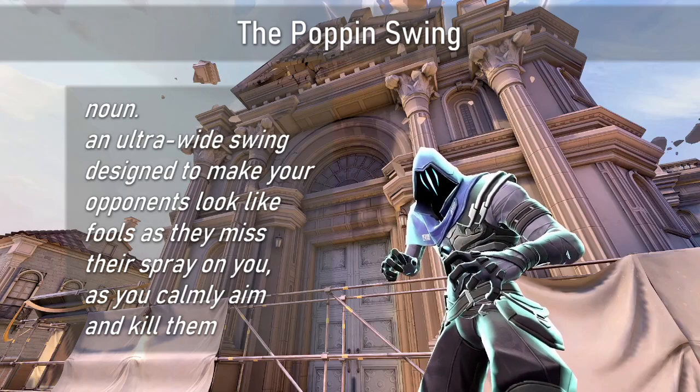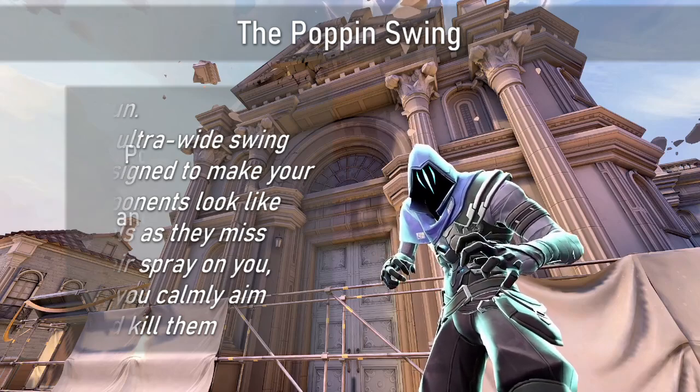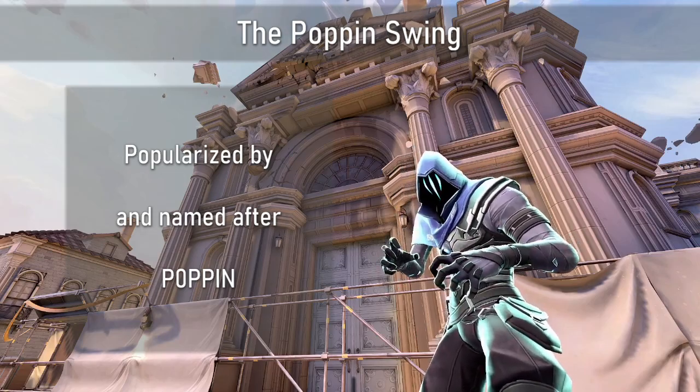Essentially, the Poppinswing is an ultra-wide swing designed to make your opponents look like fools as they miss their spray on you as you calmly aim and kill them. This move was popularized by the radiant player Poppin, whilst styling on other famous and high ranked players, from whom this technique derives its name.